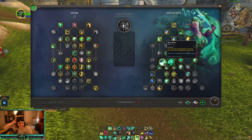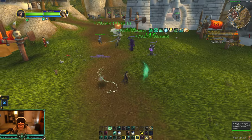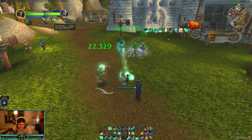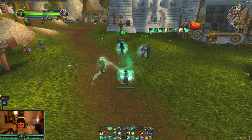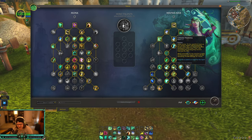Mist Wrap increases Enveloping Mist's duration by one second and its healing bonus by 10% — I've always liked this talent a lot because Enveloping Mist is one of your top heals. Celestial Harmony: while active, Yulon and Chi-Ji heal up to five nearby allies with Enveloping Breath, and when you cast Enveloping Mist you give them another HoT. That Enveloping Breath increases healing taken from you by 10% and also reduces the mana cost of your spells by 50%, so Enveloping Mist isn't too costly to press during the celestial window.